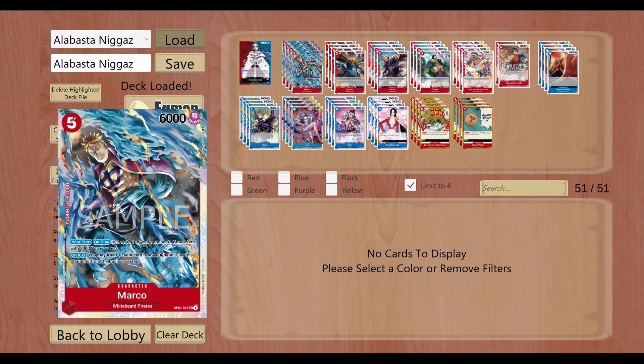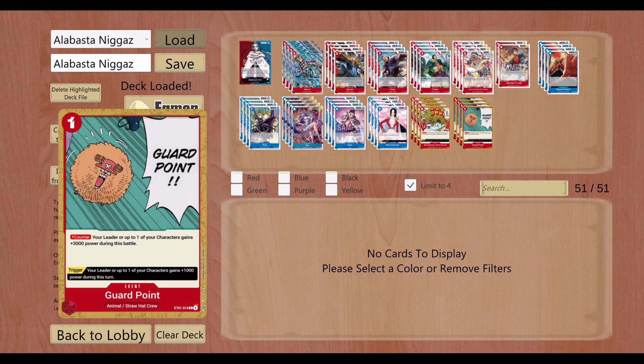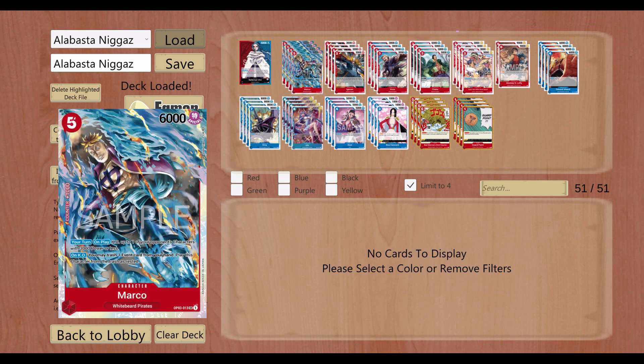The last thing is Marco — this is the only non-Alabasta card I think. He's just good. You summon him, you get to pop something with 3k, and he sort of combos with Chaka a little bit, so that's cool. He's a 5-cost for 6k, a counter in hand, and he's just a floater. You can discard events like Bat Manners Kick Horse if you don't get them in the triggers, and then make this guy revive. So it's great — running him as another good mid-range 5-cost red card. You can give him rush and he can put in some work with 6k.